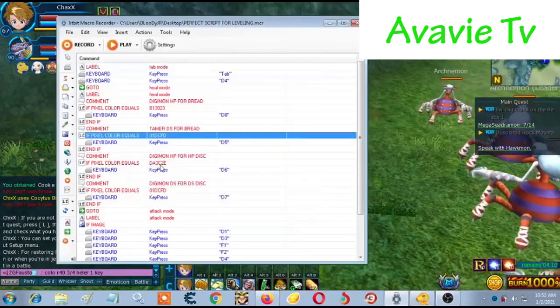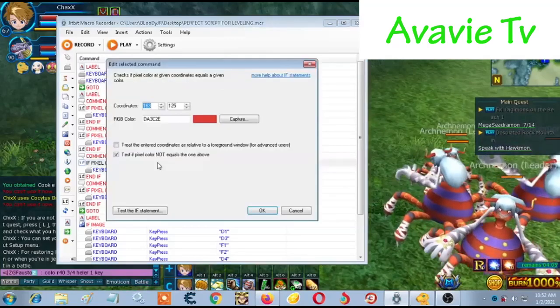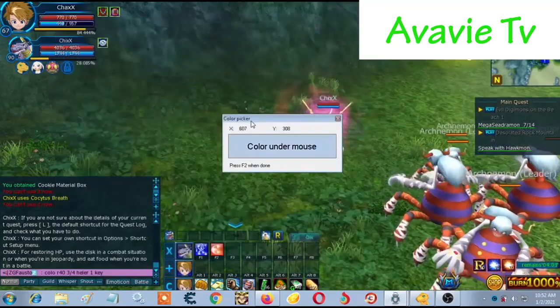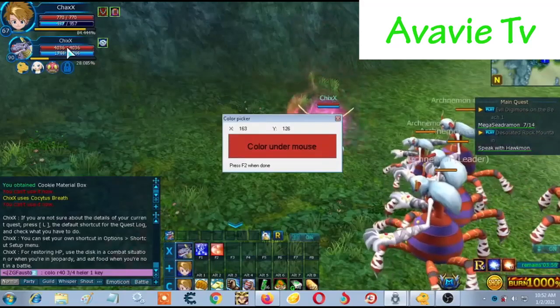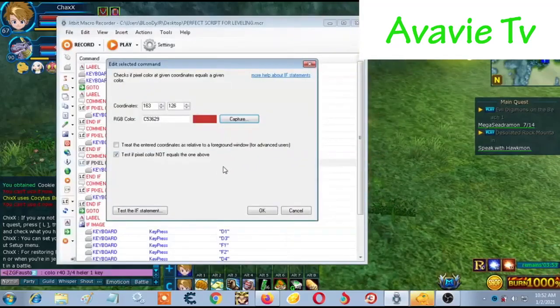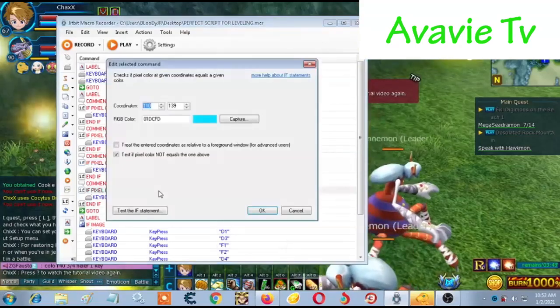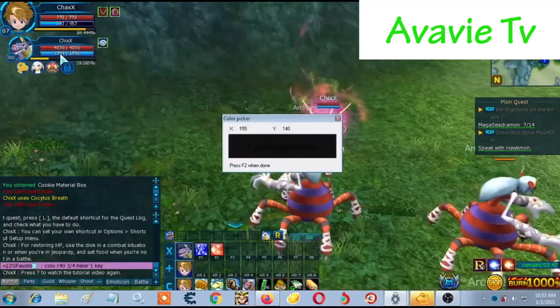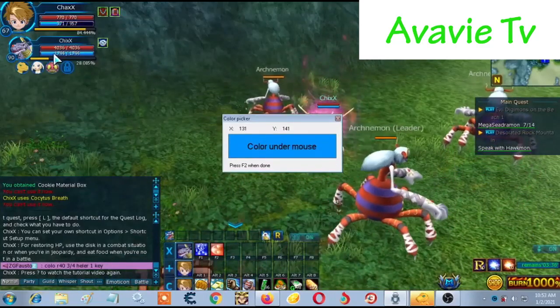Again. Go like this, in for Tamer HP DIST. Capture. And go in the middle for 50% HP. Now, click F2. It's up to you where you put the percentage of HP. But for me, 50% is good. OK. And now, for the Digimon DS, click Capture. And put it right here, the one for the Digimon DS. Press F2. OK.